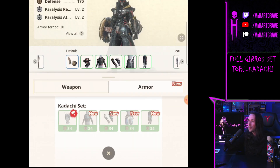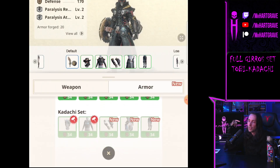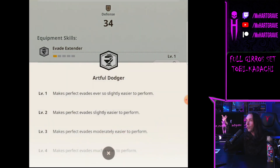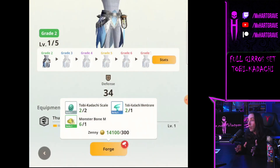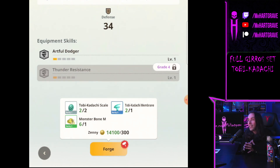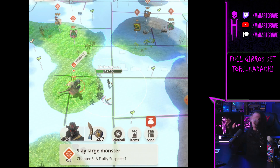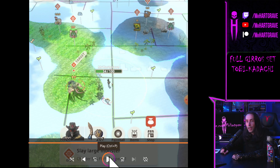Here's the Tobi-Kadachi helm: you get reload speed and artful dodger. It's a set focused on better dodges — evade extender, the ability to increase thunder damage, and artful dodger which makes perfect dodges easier and your evades longer. Those are cool skills, but I find them less useful than what's coming on the Palamut set. That'll be the next video — let me know if you found this one helpful. Gravediggers, keep digging.